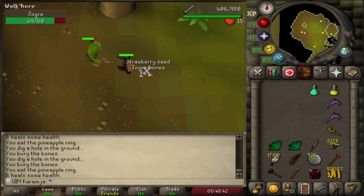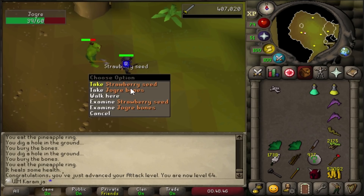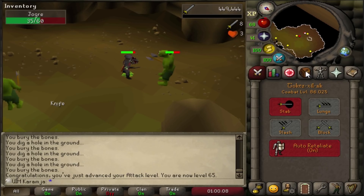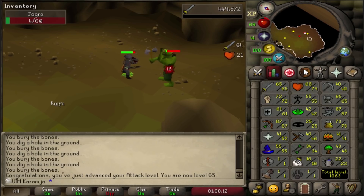Decided to train some more attack levels and that's 64 attack. I think I got one more attack level and then I'm going to metal dragons. So 65 attack and 86 combat. That should be enough attack levels for metal dragons, so I think we are prepared.